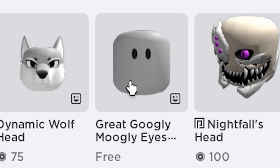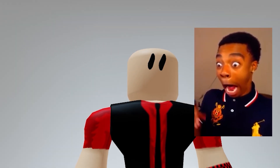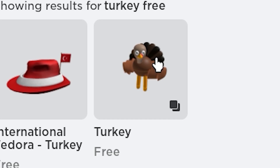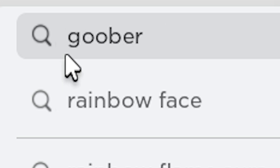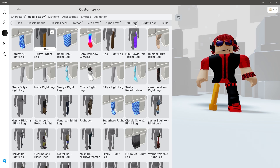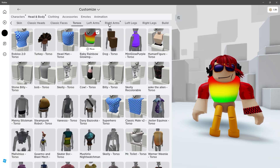There is also this free dynamic head I found scrolling through the dynamic heads. Next, search this free Roblox bundle you can claim right now — hurry before they make it 5 Robux. Also grab this free turkey in the marketplace. Then grab this other free bundle if you haven't already, and put it together: turkey legs, rainbow goober torso, then head man for the arms.